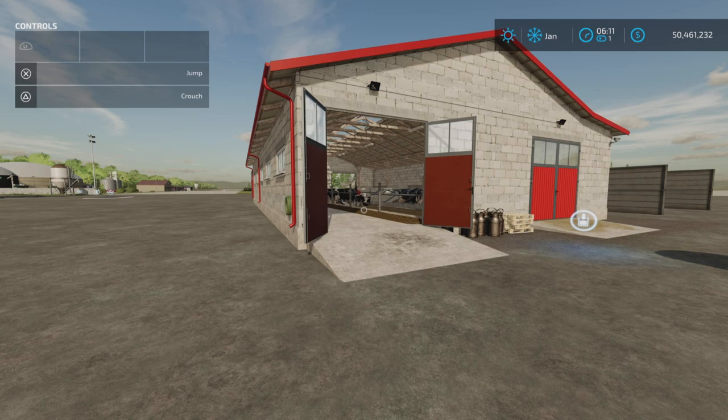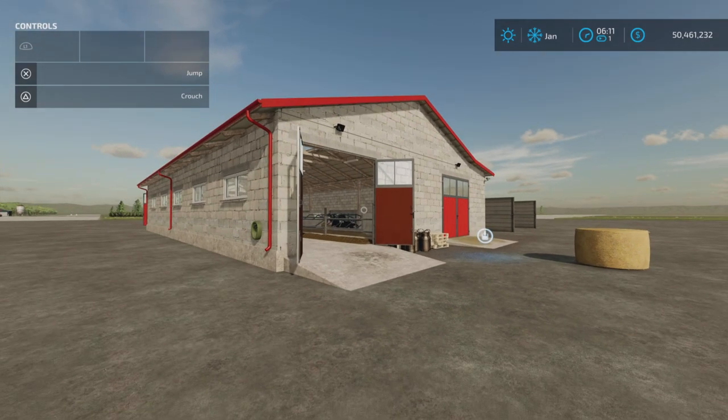Loony Farm Guy here with the new mod test for Farming Simulator 22, and this is Modern Cow Barn. This is for all platforms — PC, Mac, and console. I'm on PS5 on Rock Crawl, and this is by Pestle. 14.67 megabytes to download, and it is 15 slots on console.